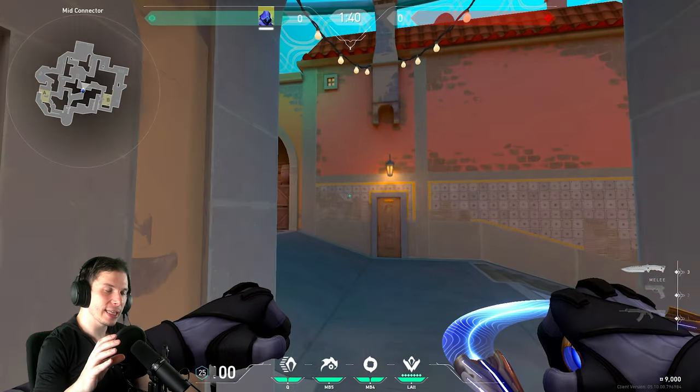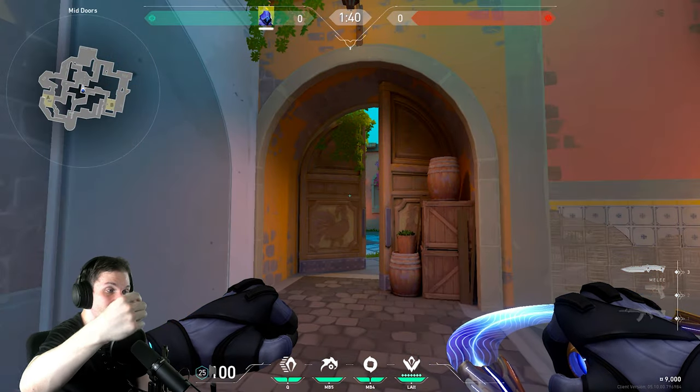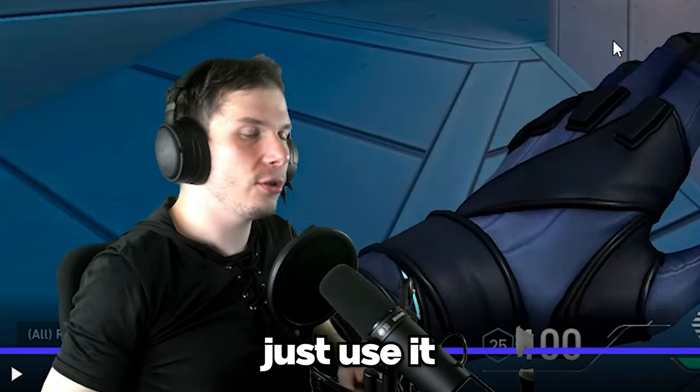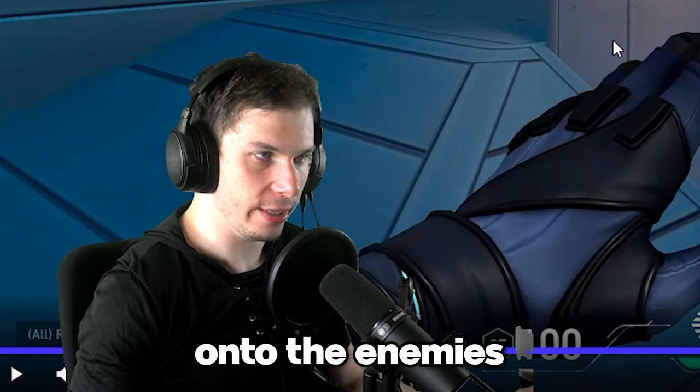You need to realize that your one-way smokes and your utility are not only controlling what the enemies are doing, but also what your teammates are doing. And just as a reminder, if you're not finding any specific uses for your ultimate in any match, just use it as early information or use it to make pressure on the enemies.